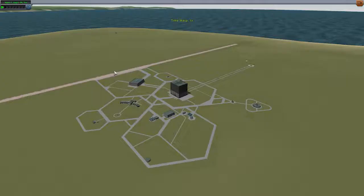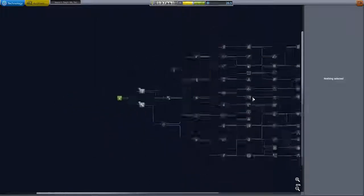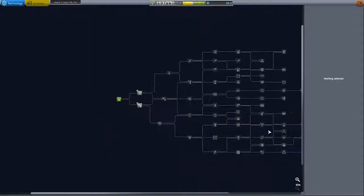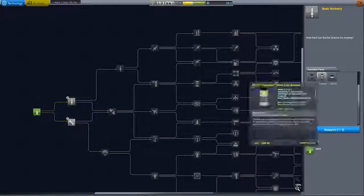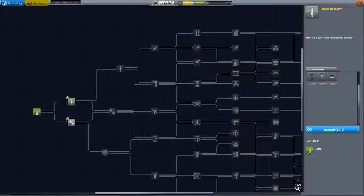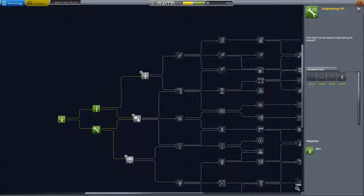Before the next launch we're going to go to research and development. This is our tech tree - quite a lot to do. I'm going to start with basic rocketry which costs 5 science to research, and then probably engineering 101. That's as much as we can afford at this point.